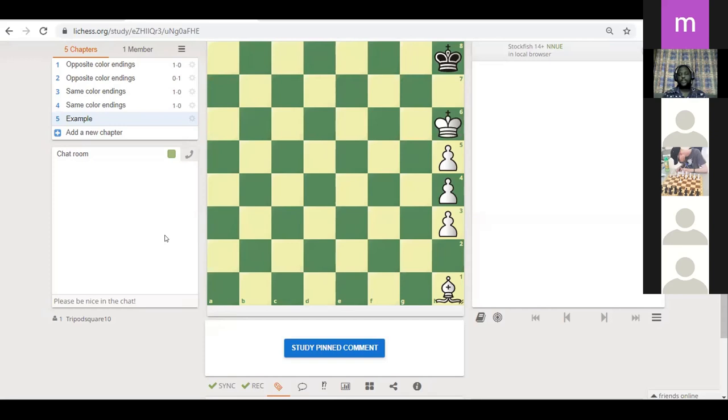Let's pick someone else. Why do you say this position is a draw? Takudzwa, KFNA team, why do you say this position is a draw? The only way that this is not a draw is if black somehow decides to take his king and run to h8. Yeah, that's true. Thank you. The position is a draw and we'll prove it to those who are skeptics.